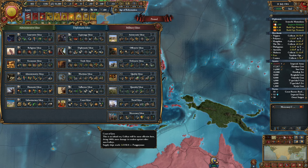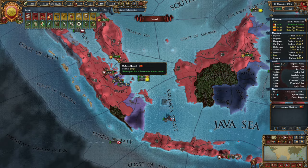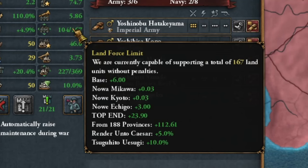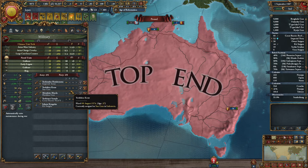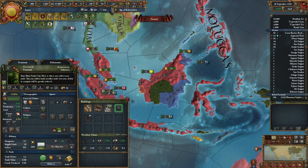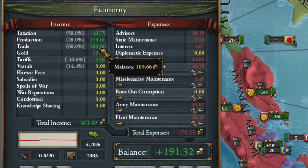I rarely play to this point. I've built up the whole Top End with military limit buildings — from the Top End we get 23, almost 24 units. It might seem small, but it's something. The Malacca area has been conquered. Most importantly, I've finally moved my trade here, which doubled or almost tripled my trade income.